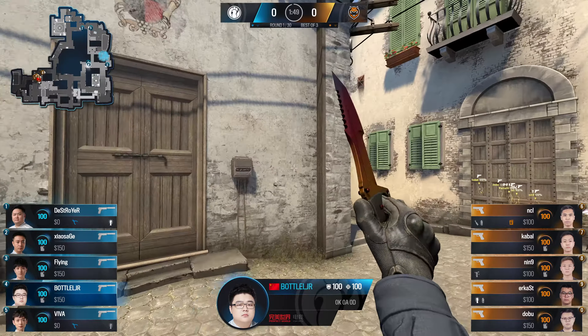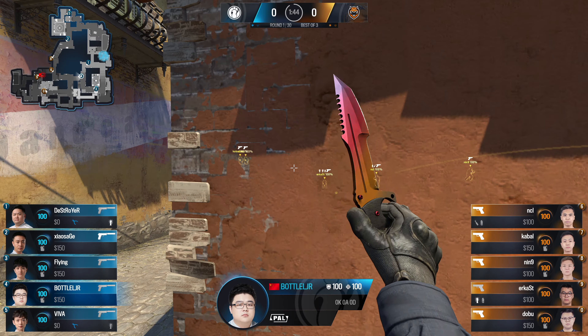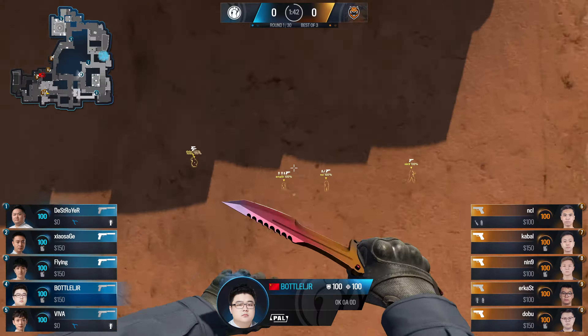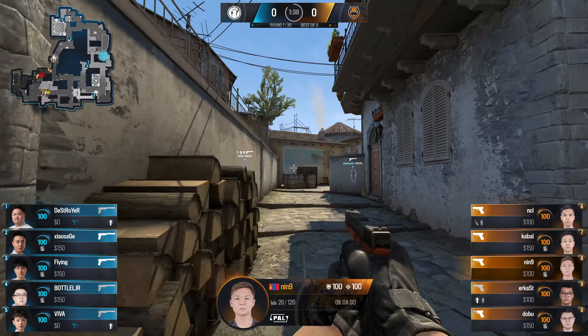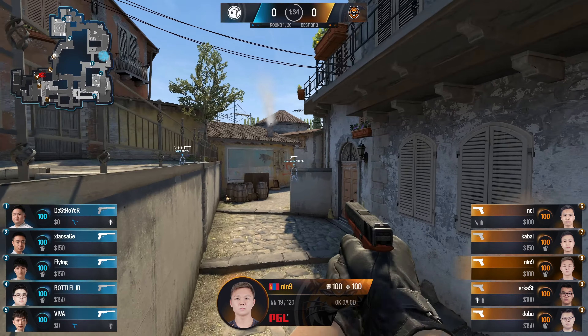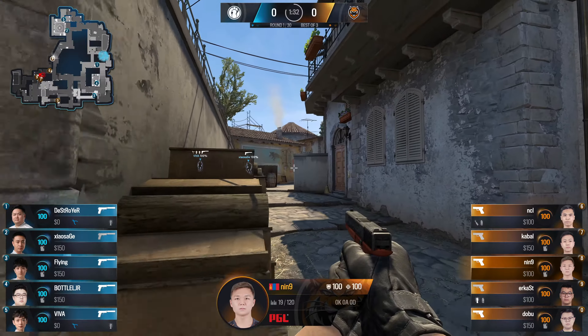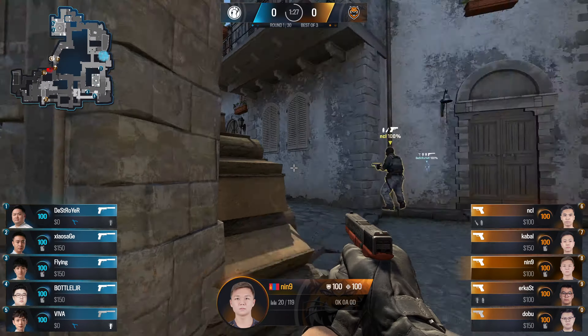We've actually seen this from them a couple of times, and it surprises me every single one. We saw Flying do this on Mirage where he took the second kit alongside utility to play for the retake. I think it was one kit and he had an extra set of utility — like a smoke to play with. So I'm surprised. It's very, very rare you see two kits, no smoke.